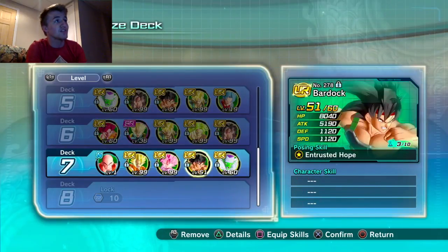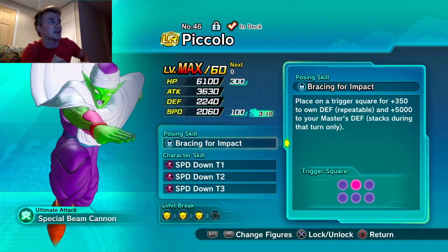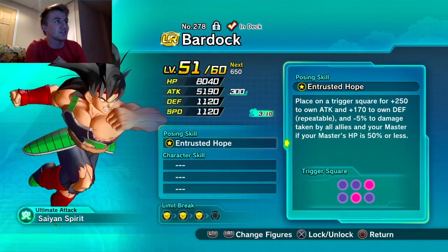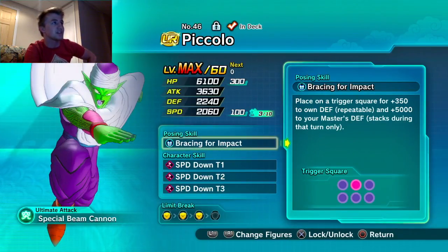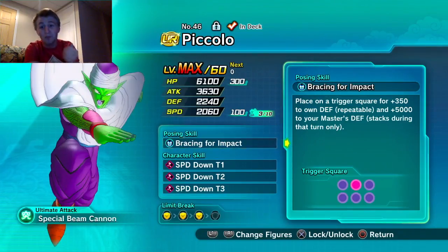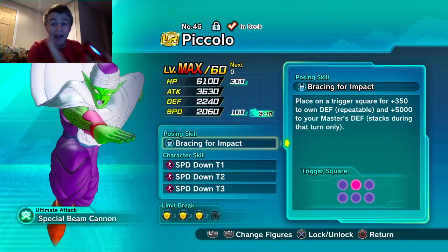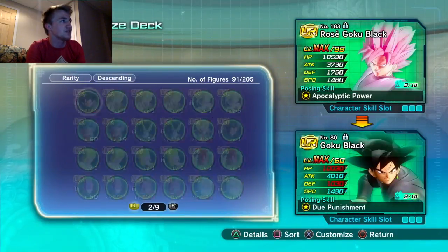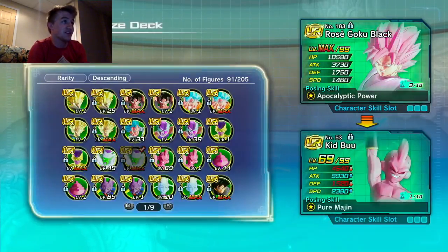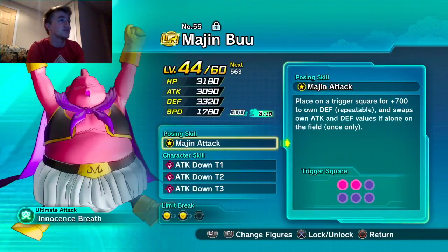With Bardock behind Piccolo, Piccolo gains 170 defense from Bardock and 350 from his own posing skill — that's 520 defense. In the first turn he's at about 2700 defense, second turn adds another 520, so 1040 defense per two turns. He'd reach around 3200 defense, which is what Golden Frieza has with 3000 defense.